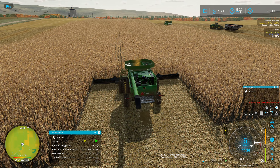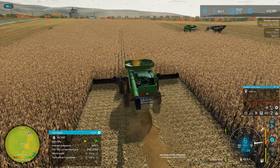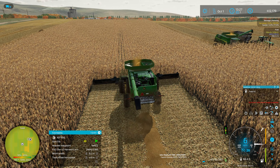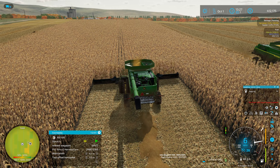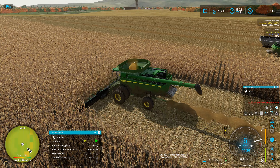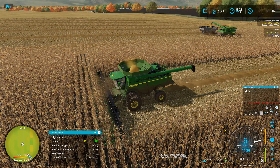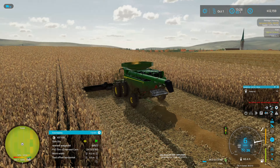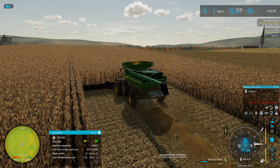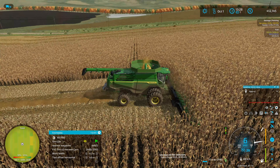CoursePlay seems to be a little bit quicker about getting to its destination. With AutoDrive, especially when it comes to pathfinding, it usually eventually gets there, but sometimes AutoDrive will stop or make a couple of extra loops before it gets lined up where it's happy. It'll pull up in what seems like the right spot and then just drive off and come back around again — you don't see any of that silliness with CoursePlay.